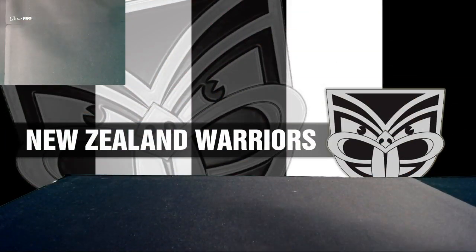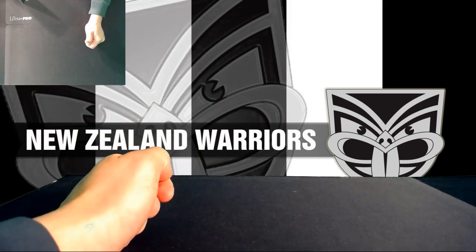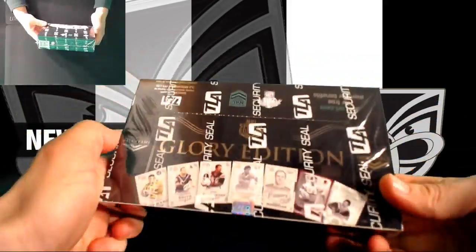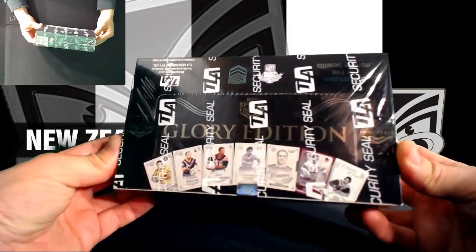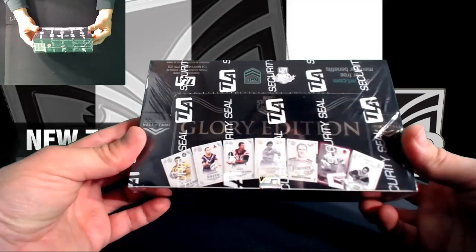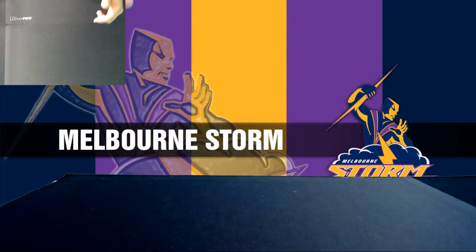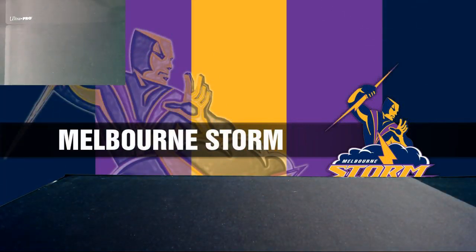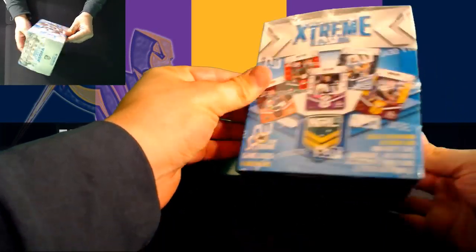There are a couple of extra things tonight too. We've got four Takura — I'll just call you T from now on, just in case I'm killing the pronunciation of the name. We'll open up this box of Glory as well. This is a box that he won in the Origin competitions — one of the Origin Tri-Scoring comps, which we'll run again tomorrow night.